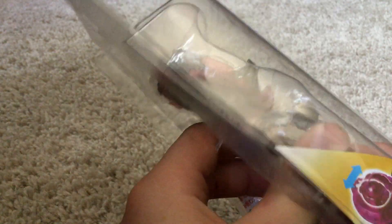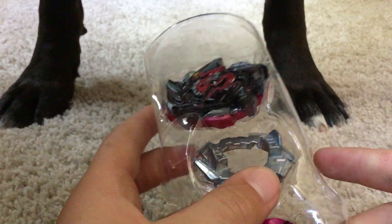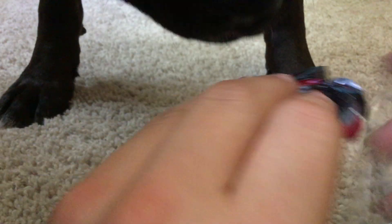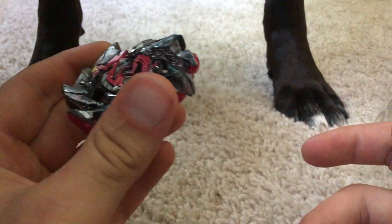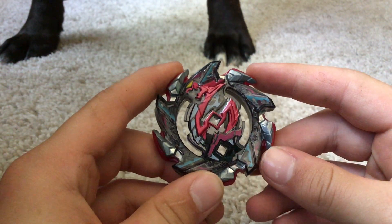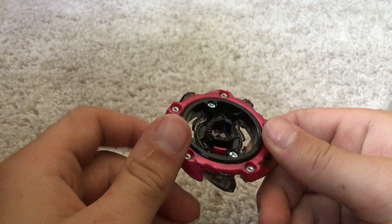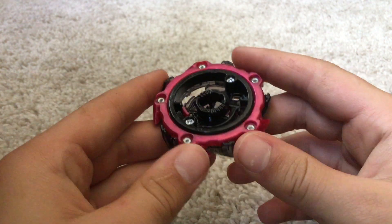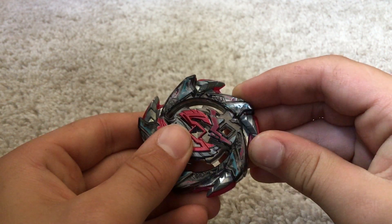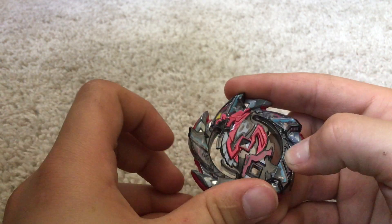Now let's actually get onto the Beyblade — we're gonna pull this right out here. I've already put the stickers on everything. Yeah, I think my dog wants to see what I'm doing. Here, this is Hell Salamander with the stickers on. It's a left-spin Beyblade — this is in its 10-blade mode. The teeth aren't that bad, they're not obviously the best or anything. There's this part right here where you can just pull down, and you hear the click, and you can just push it right into the 5-blade mode and click it back in — boom, it's in 5-blade mode. It's so sick, so awesome. I'm just going to put it back into 10-blade mode.